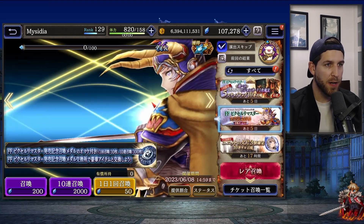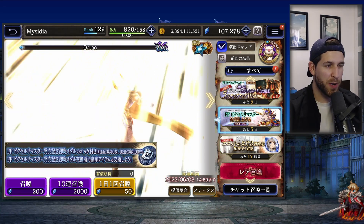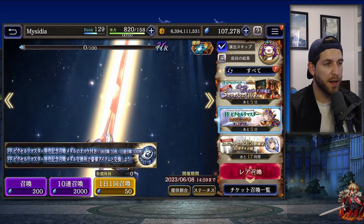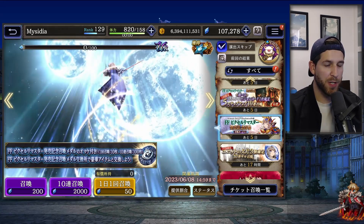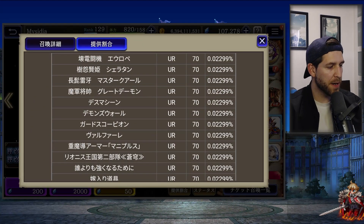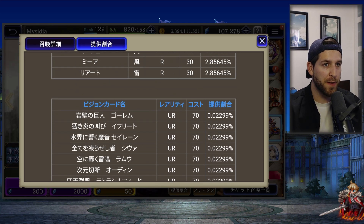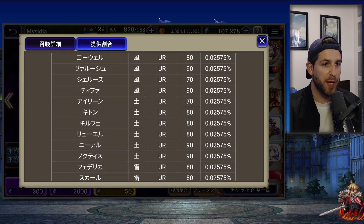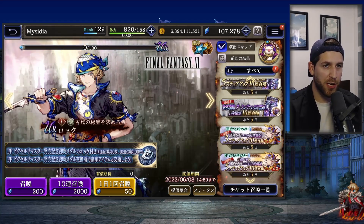Back to the banners — there is a basic banner you can continuously summon on, though remember you can only pity one unit. You can pull both units and vision cards on this banner. Looking at the rates, the collab vision cards are at the same rates as all other vision cards, and there's no special rate up for the URs either, so really you're mainly here for the pity option.